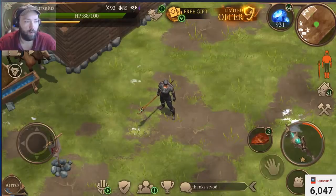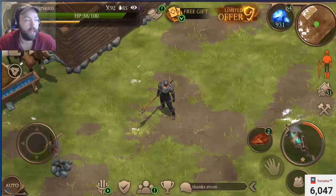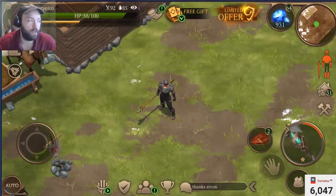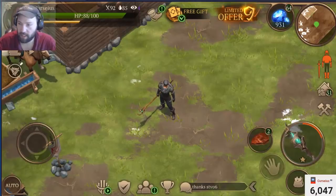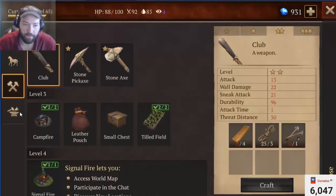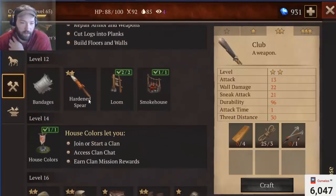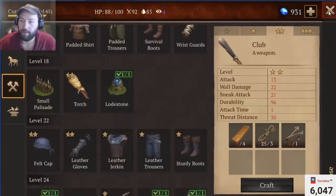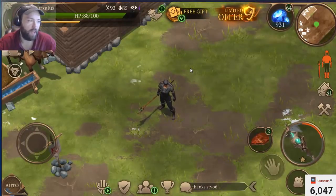Starting from update 1.14, PvP becomes available to all players. In order to activate it, you need to build a new workstation called the Locksmith's Table, which is currently missing from the crafting screen. I tried looking for it earlier, but maybe I'm just blind and missed it. Anyway, you build the Locksmith's Table and PvP becomes available.